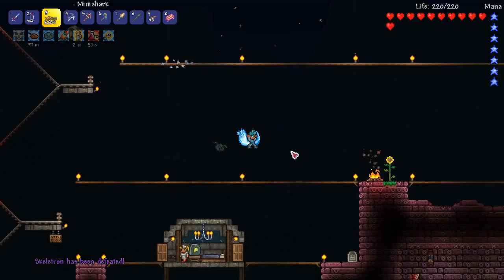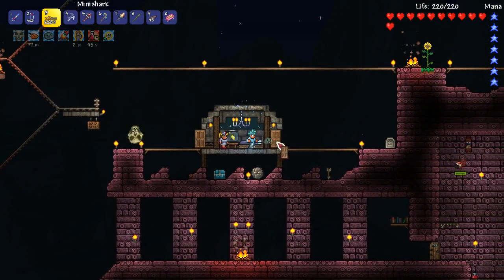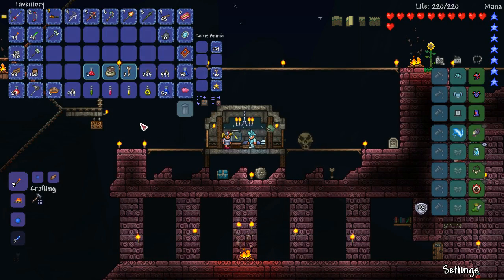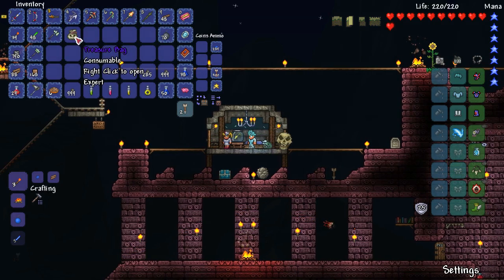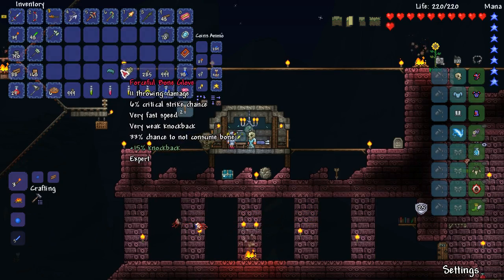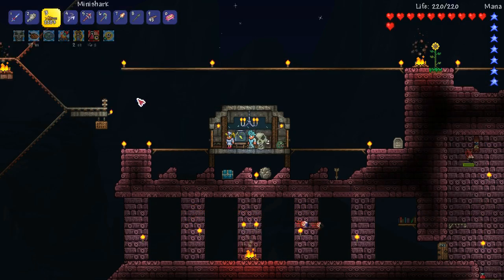Oh, I almost killed myself — that was so dumb. Nurse, you need to save me! Let's close the doors and get safe. Alright Slimy, baby skeleton — let's see what loot we got. Book of skulls, come on — three, two, one — boom! No, I didn't get it, but I got the mask. And we got a forceful bone glove, that's pretty cool! I just need to get some bones and I'll definitely be using that.